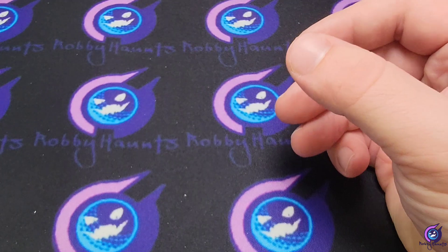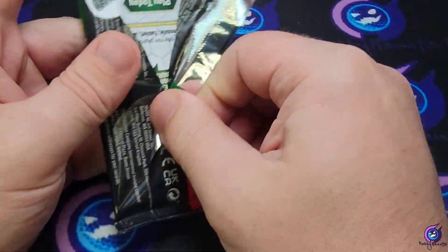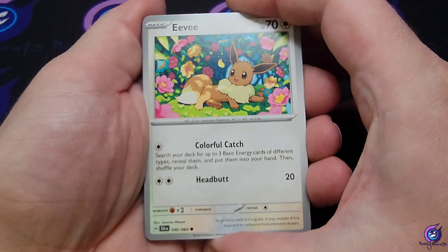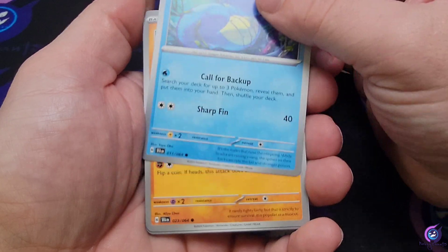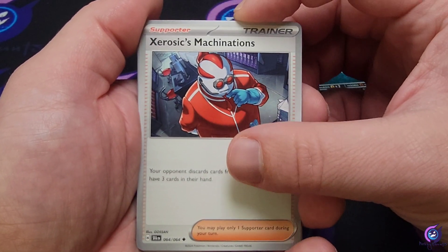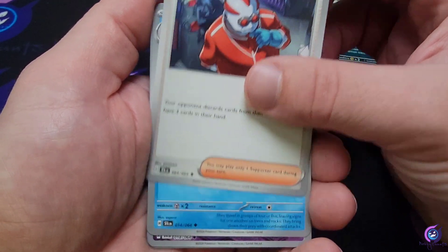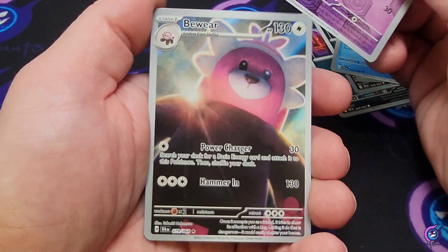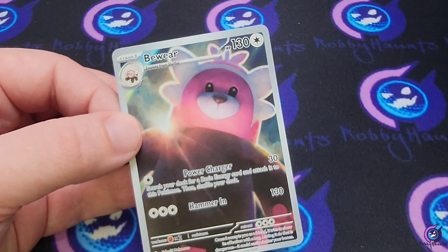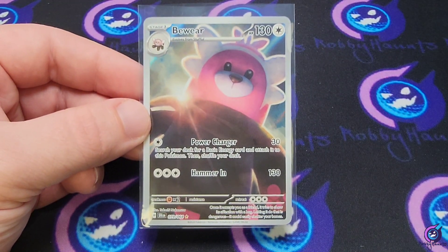We got Drowzee, Absol, Joltik, Cedra, Crobat — nothing stuck behind that. We got a Janine's Seeker art, Weavile, Janine's Seeker art reverse, Axi reverse, and a Kingdra EX. I think we have all the Kingdras now, including the promo. Next pack: Eevee, Cedra, Croagunk, Golbat, Crobat, Golbat — and a Xerosic (not sure how to pronounce that). We got a Dusk Golbat reverse, a Beware art rare, and behind that a Haxerous holo — we'll take Beware.